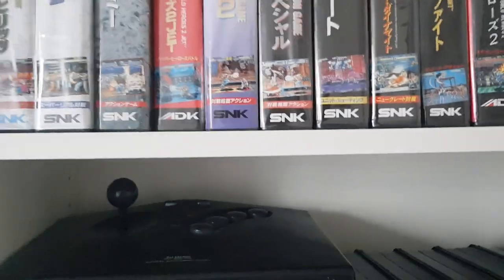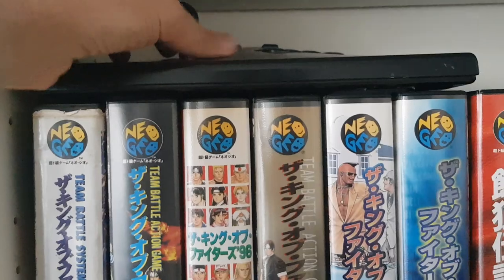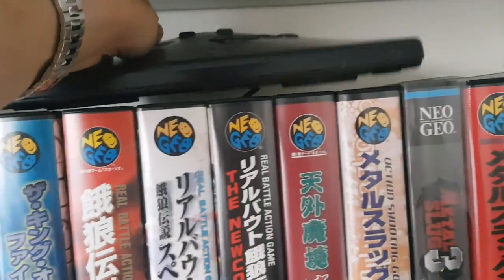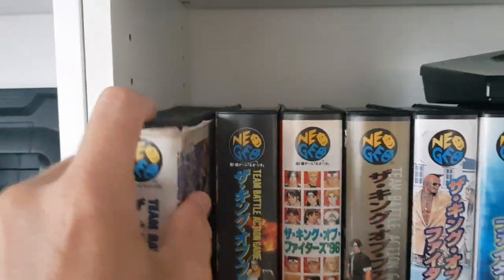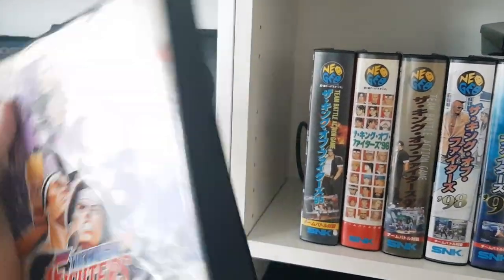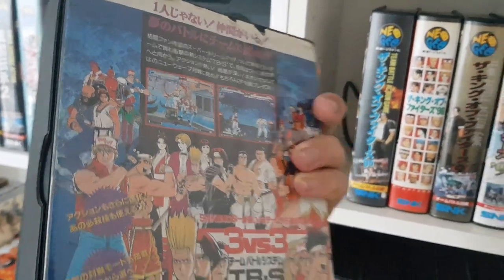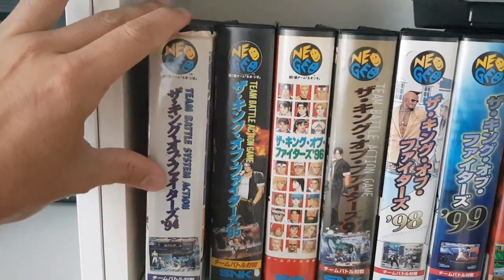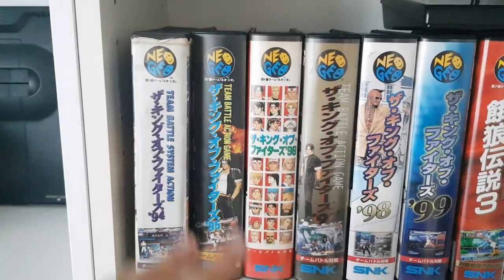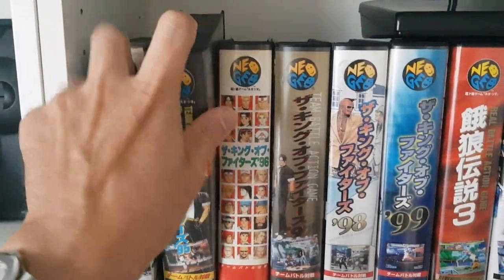And now we get to the KOF series. The first one — so that's King of Fighters 94, which was awesome. It was a three-on-three battle. You couldn't really choose which players to play with — you were actually stuck with teams. So you had like the American team, English team and so on. Really nice.